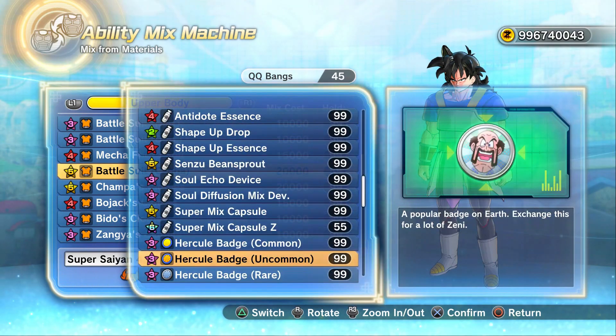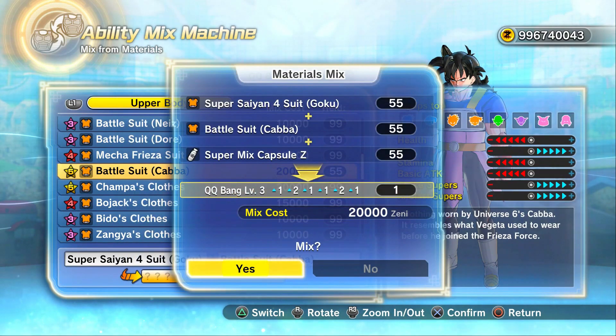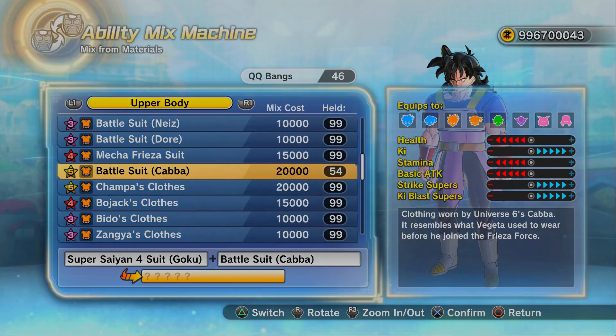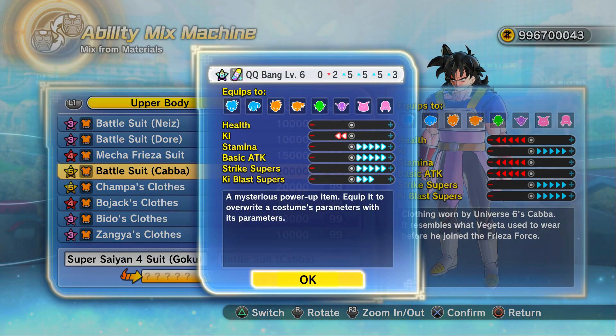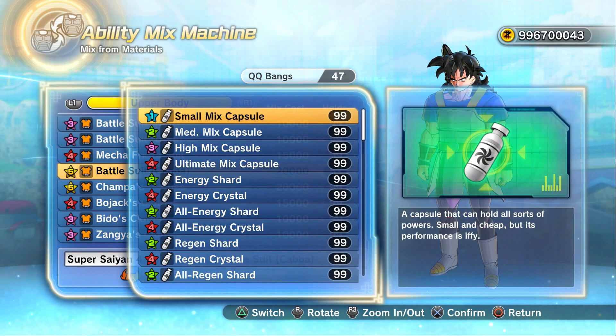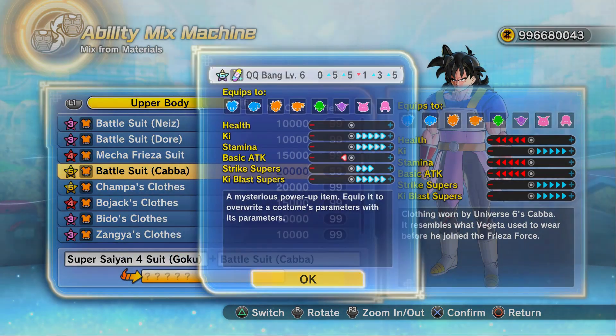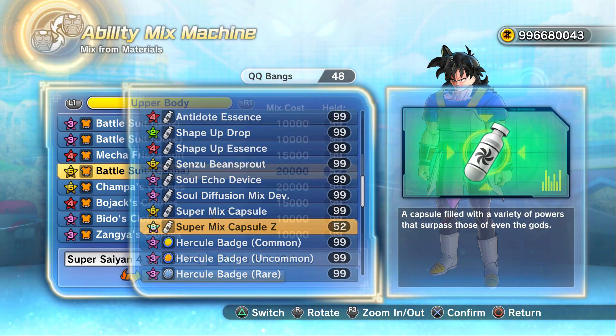You would think there's got to be a smaller team working on it. I do wonder — and I've already started doing this — if they're going to add QQBangs and super souls in the future, more super souls — plus 18, rather nice — that give you a better chance of making a good QQBang, a better chance of getting skills to drop, because they've done it with items and clothing specifically. Like the Piccolo super souls.